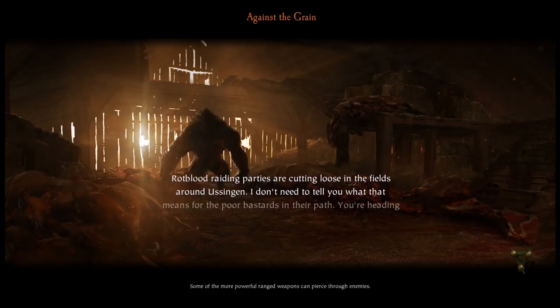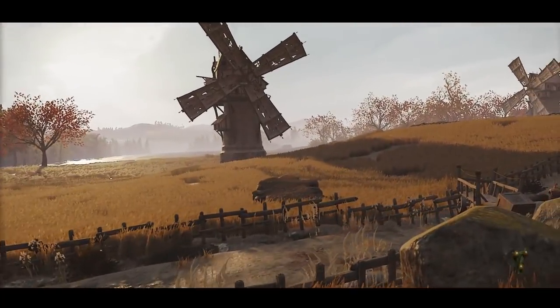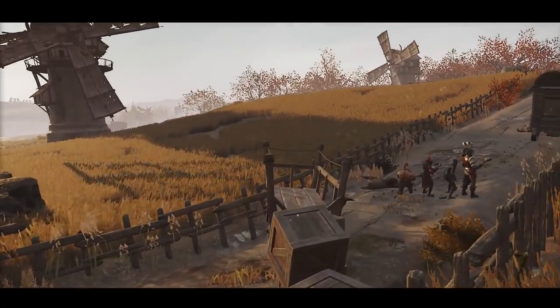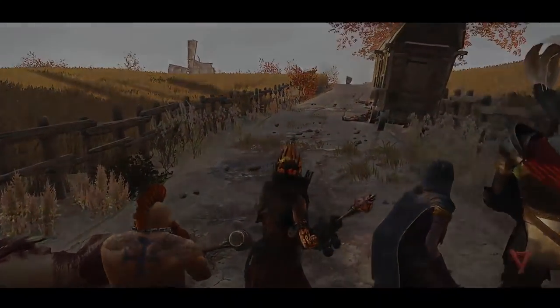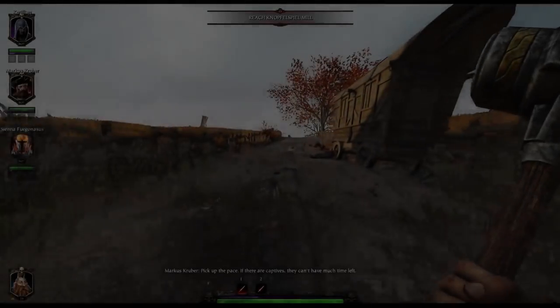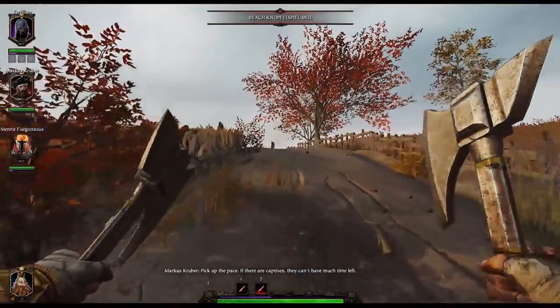Just drive by on every little Chaos Warrior you see and you should have no problem having ults for days. I'm going to let this clip play at regular speed - we beat Against the Grain on Legend on my first attempt. Now if you run into a Bile Troll or a Storm Fiend, this isn't going to work because they'll block your path and you'll have to kill them. Being alone without a ranged weapon against an entire map's worth of enemies, it's just not realistic to murder a boss on your own as Slayer Bardin.